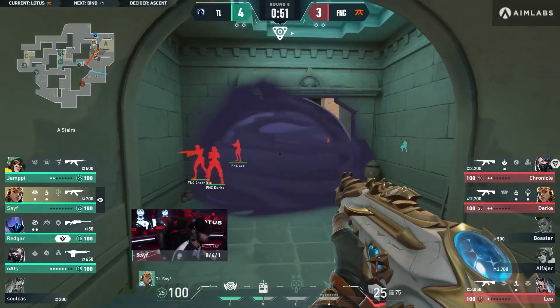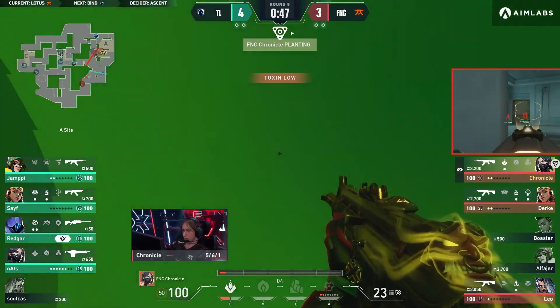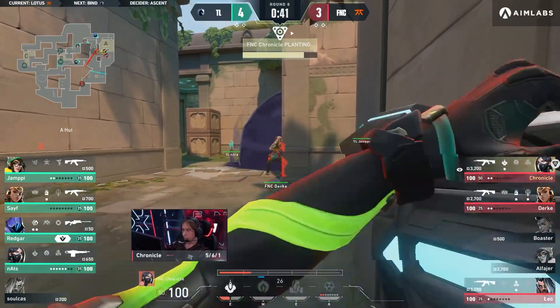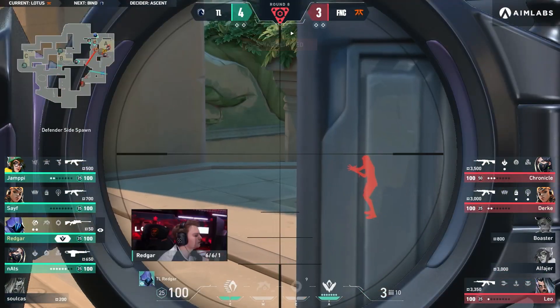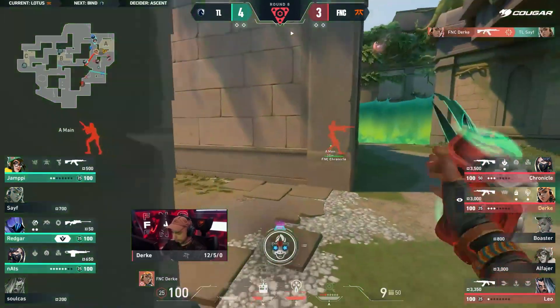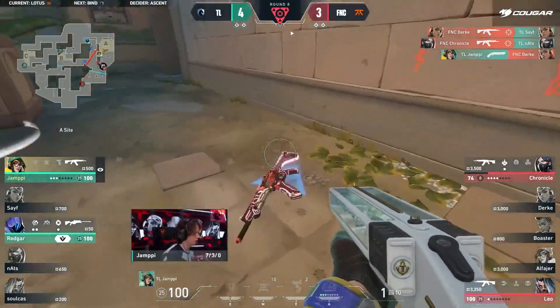The A site is somewhat open for business, but you can see Redgar's already set up with the operator. A misstep here could be another man advantage. Well, that plant's coming through either way and Team Liquid sit ready to convert over those advantages. Fnatic not really having a safe place to play from. Maybe tree, but they need something else, a corner of their own. And they'll get it — Nats is down. Yumpy has gone running in with a shorty, you can't expect that kind of play.